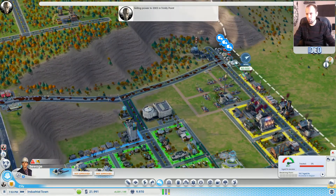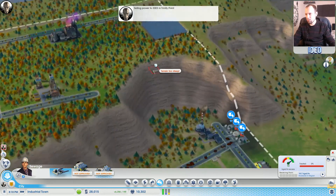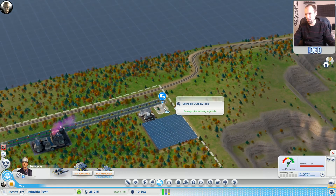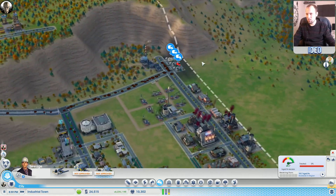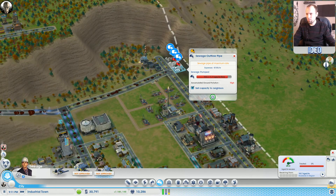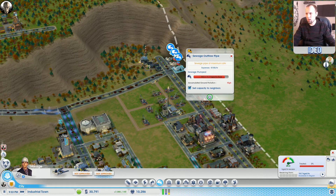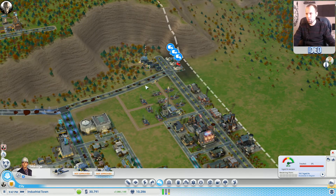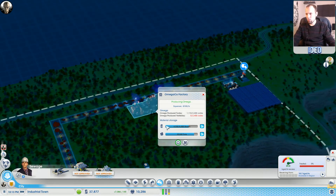We're going to have additional sewage from Omega Corp. I don't want to keep building sewage lines down here. We could build it up here - it shouldn't affect our solar receivers. Some sims have low sewage coverage but there's more than enough overflow. We've even got excess available so I'm not sure what they're complaining about. We're producing plenty of Omega.